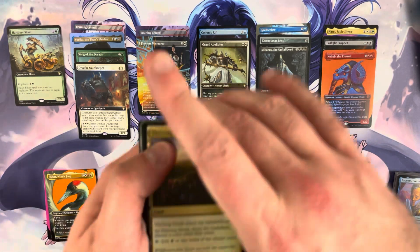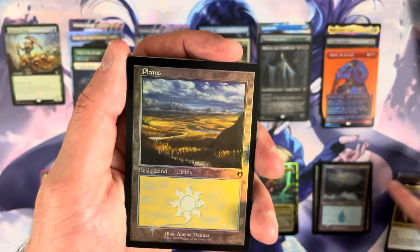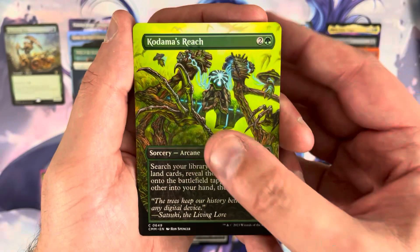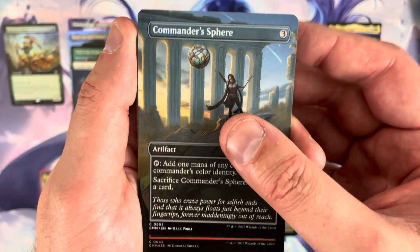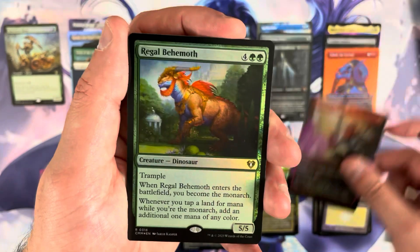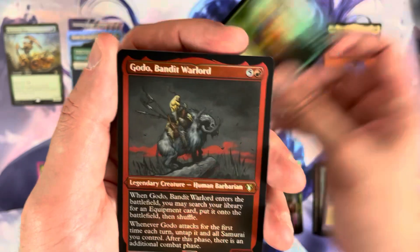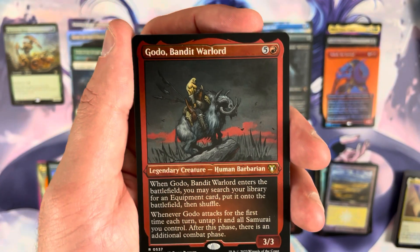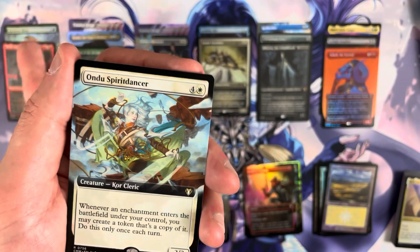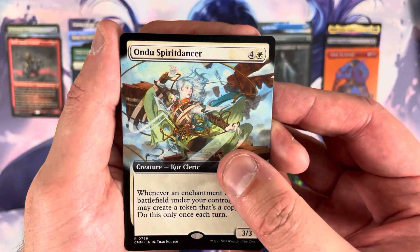Into box number two, pack one: Vandal Blast is very nice. We've got ourselves an Elena Danner, a beautiful foil Planes Walker, Kodama's Reach, Commander's Sphere, and Faithless Looting. The borderless foil pack foil is a Regal Behemoth — not crazy. The commander slot is Goto, Bandit Warlord — probably a dollar or two. Then Undo, Spirit Dancer — might be a decent hit.